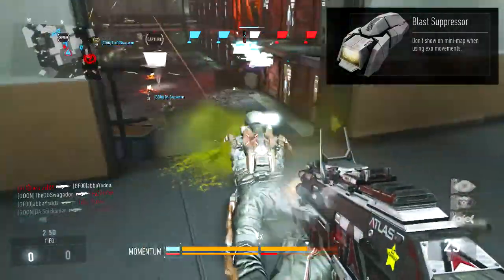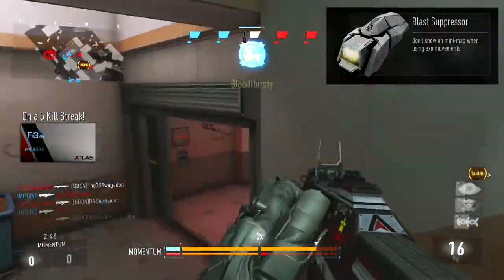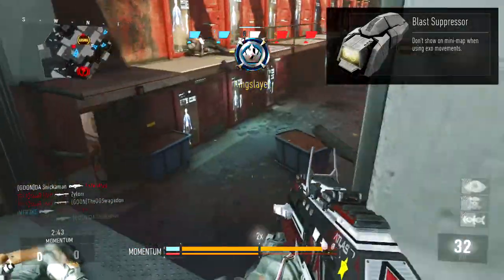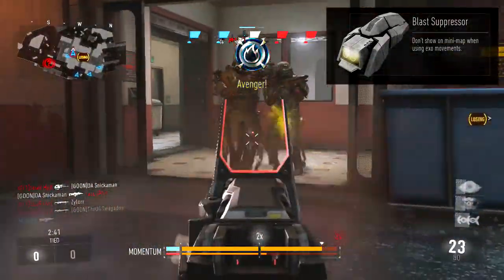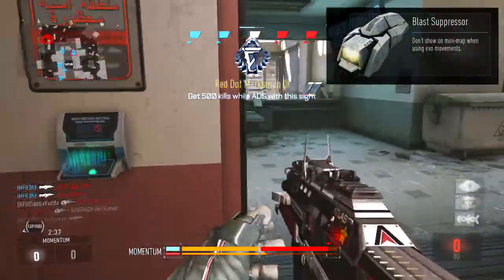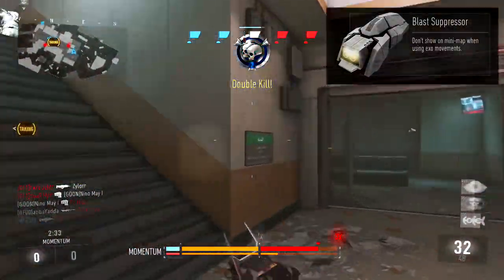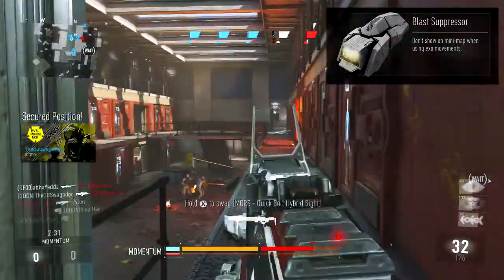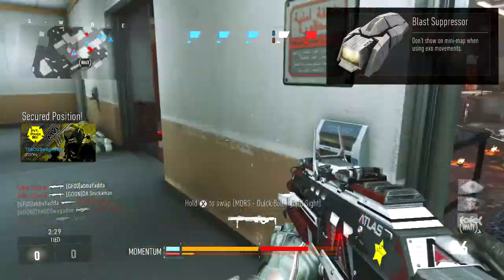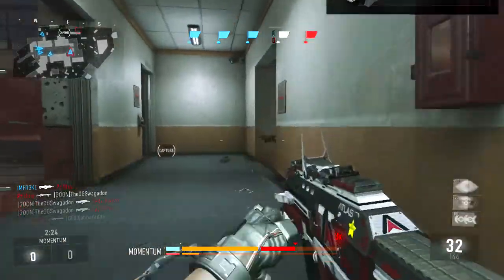Blast Suppress — I like to call it my Ghost of the Exosuit perk. Basically, when you use this perk, you don't show up on the enemy's minimap when you're using Exo Movements. That means if you're Dashing, Double Jumping, Sliding, etc., you'll never show up on the enemy's minimap at all — whether they have a UAV up or not — which is fantastic.